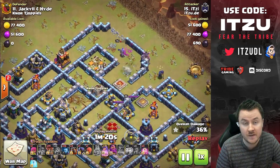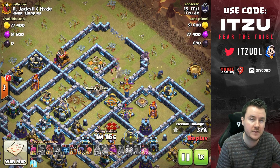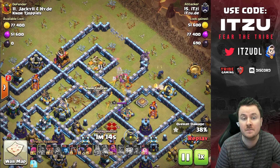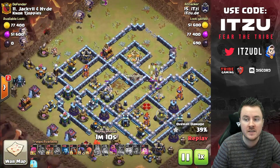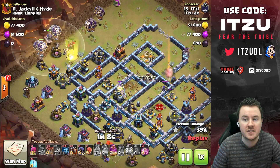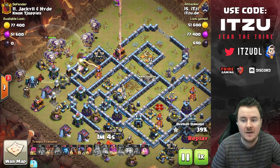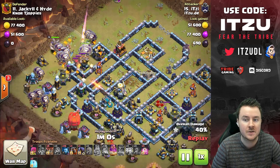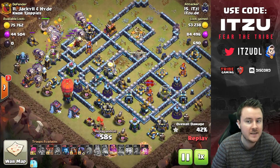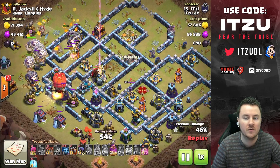Always remember — if you have a max queen, she can one-versus-one a max inferno tower on single mode. That's important because it means I can save my queen ability. I already killed the royal champion, which was at the back and would have been annoying to deal with. Now the lalo is coming in — and honestly, my lalo isn't the cleanest, but this strategy is so powerful.